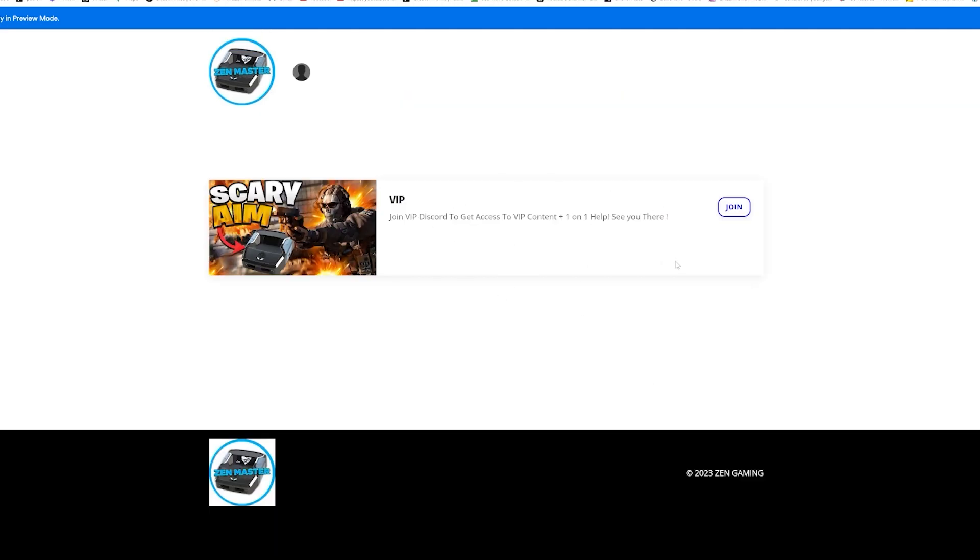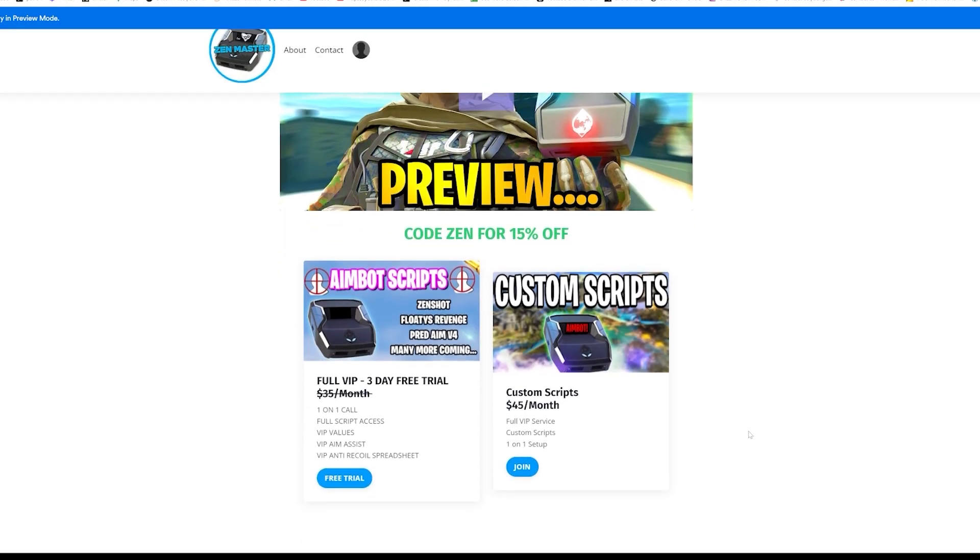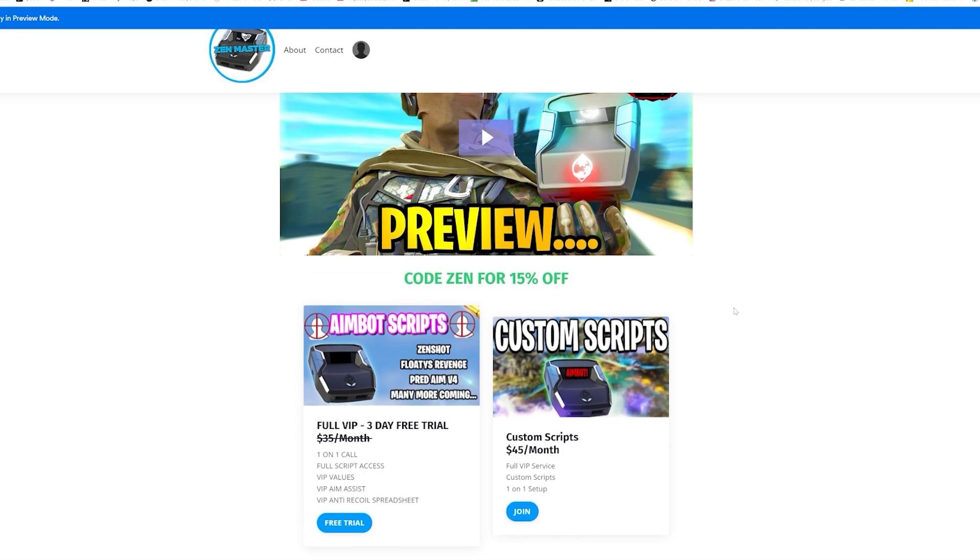Once you join, click the VIP button, click join, and you'll see the VIP Discord. If you don't want to use Discord, shoot me a text on WhatsApp at the number on screen. Check it out ASAP because we are on sale, and once Modern Warfare 3 drops, we're going to go crazy with the scripts and values. It is limited, so join up ASAP.